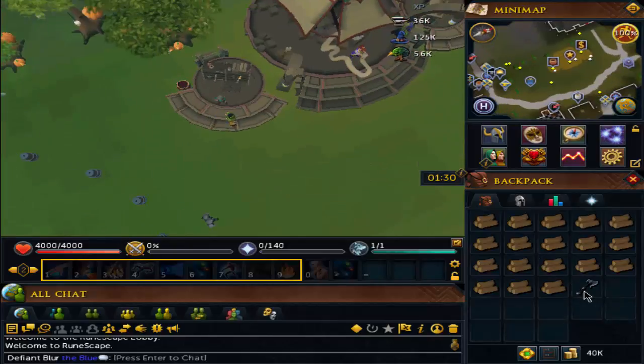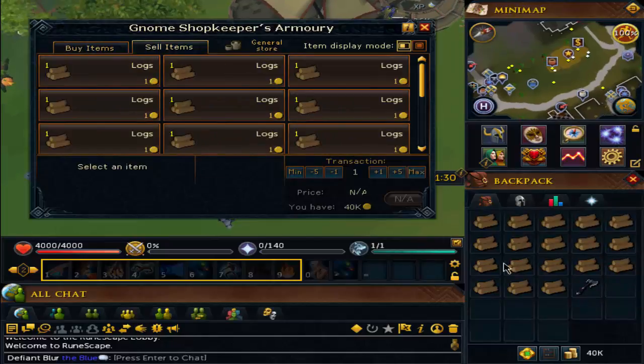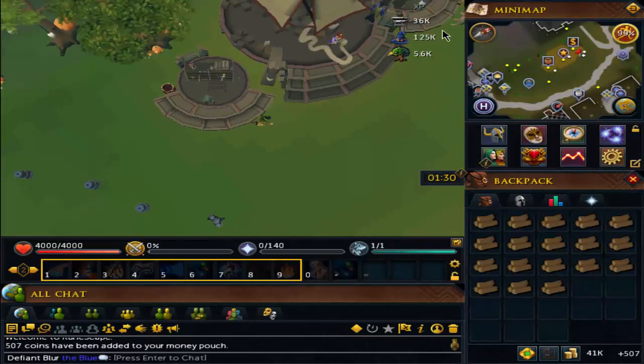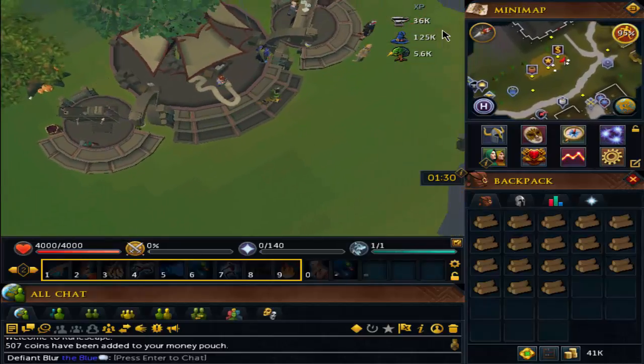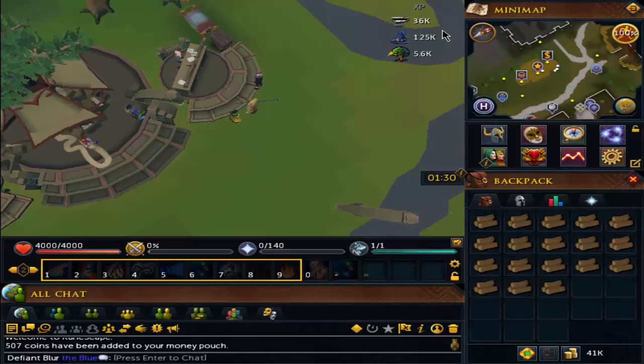I meant to sell this first — doesn't this look like a normal hatchet? I'm an idiot. I need to go and do Death Plateau to get climbing boots, use the climbing boots to do the Troll Stronghold quest, then after Troll Stronghold I'll kill troll generals. Hopefully they drop certain level hatchets and have a chance to drop granite shields or granite items.